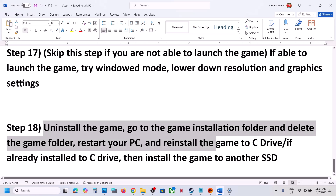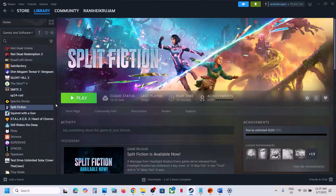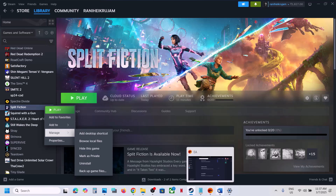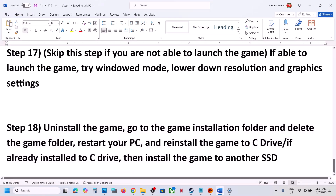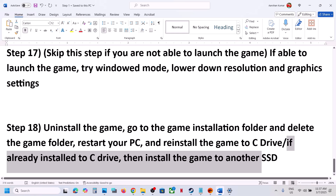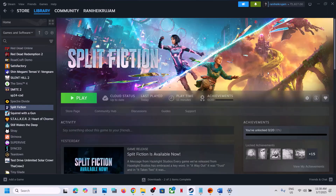The last step is to uninstall and reinstall the game to a different drive. After uninstalling, go to the game installation folder and delete the remaining game folder. Then reinstall the game to the C Drive. If it was already on C Drive, try installing it to another SSD. One of the steps shown in this video should help you run the game successfully on your Windows computer. Thank you so much for your time — please like this video and subscribe to my channel.